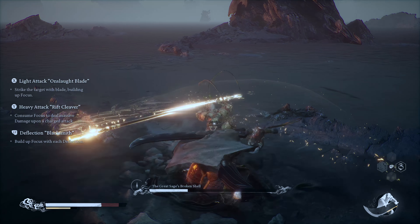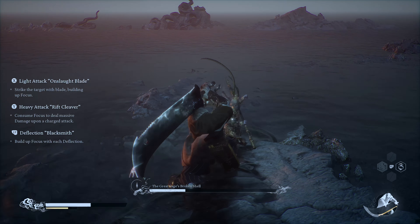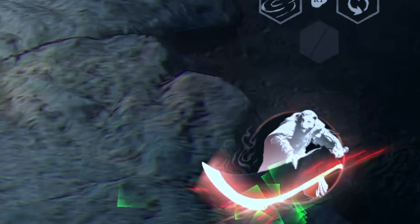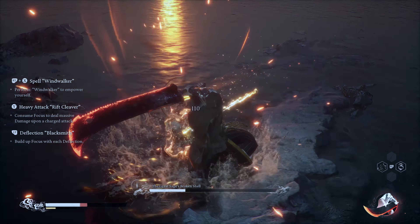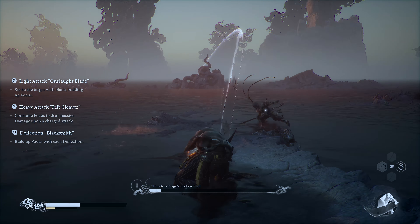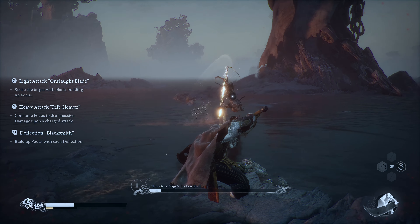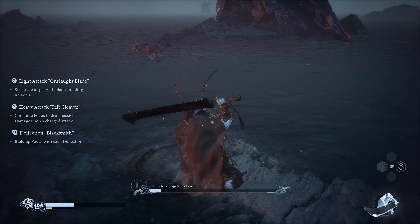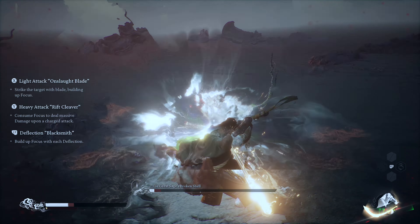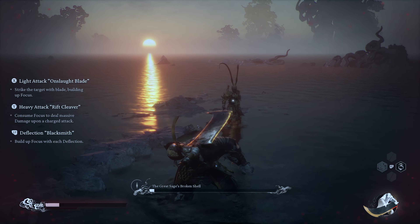If you start to take damage, use Ebon Flow. The key with Ebon Flow is his block. Whenever he starts to go into his combos, block with Ebon Flow and watch for his meter to build up. When his meter builds up, you can do a big slash attack and it will do a ton of damage. You also have the option of leaving it charged up and doing light attacks. When his blade's fully charged up and you do light attacks, you have a chance to stun him. Because his light combo is so powerful, you can link these attacks together and get chain-link stuns.